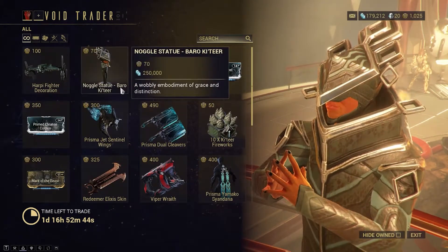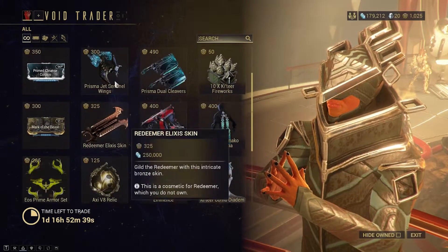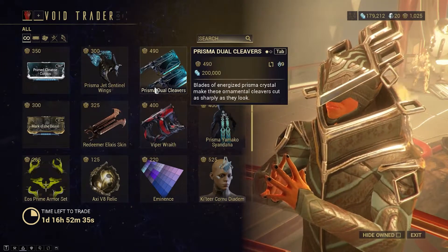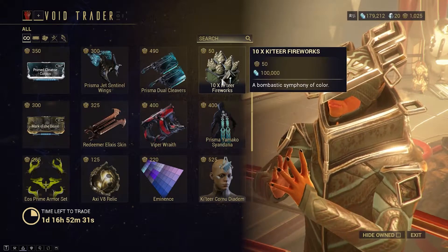We have some decorations right off the bat: the Statue of Baro Ki'Teer, some little wings for Sentinel, Prisma Dual Cleavers if you're interested in those, and Fireworks.